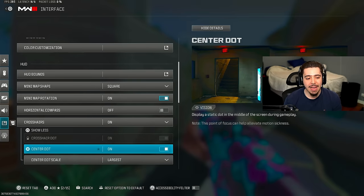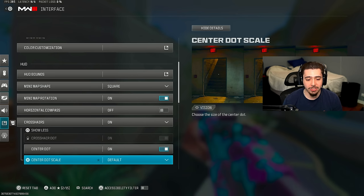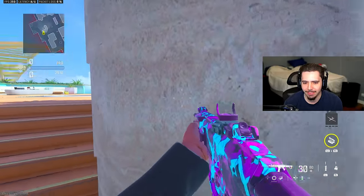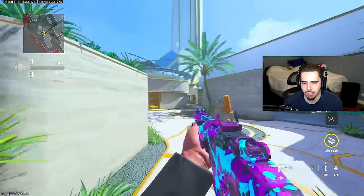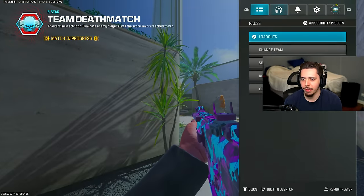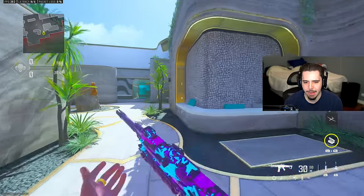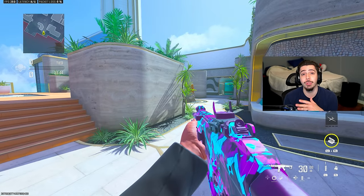For crosshairs, I have the center dot on and set to largest. This is the dot we were talking about earlier. If you switch it to default, look at how much smaller the dot is. Centering and having your crosshairs ready is one of the most important things in COD, and when the dot is bigger on your screen it's so much easier to work on your centering. It's been an absolute game changer for me personally.